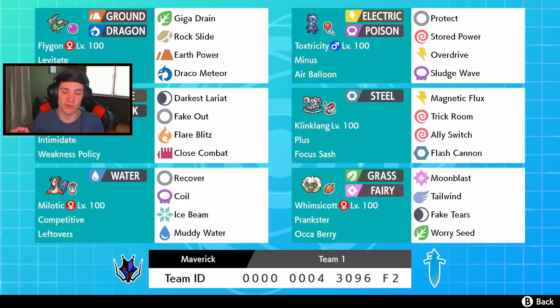This team really caught my eye. We have the Minus ability on our Toxtricity and the Plus ability with Klinklang. When you get them both on the field, special attack will be boosted for both of them - that's huge for Toxtricity. In the top left corner we got Life Orb Flygon, which I'm a big fan of. It has Levitate and it's a Ground-type, so it cannot get hit by Ground or Electric moves.